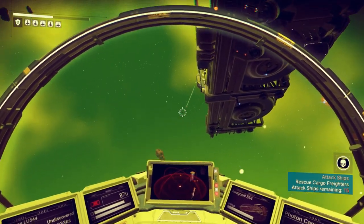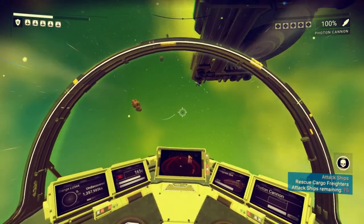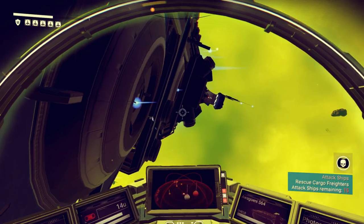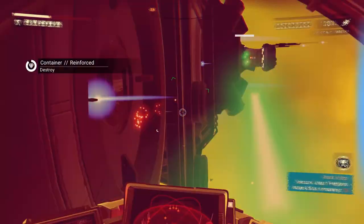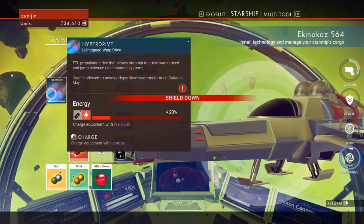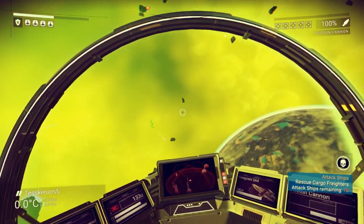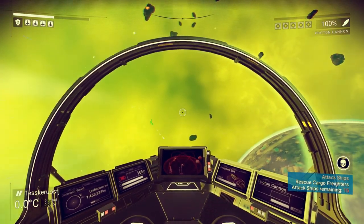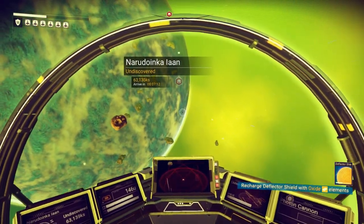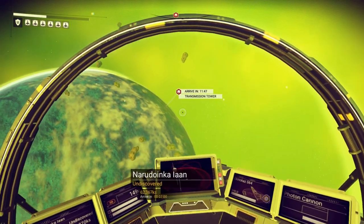I'll see if I can get right up on them before I start shooting. This is when the HOTAS would come in handy — it's better than mouse and keyboard though. Shields taking hits, need to reflect the shields with iron and zinc. This is actually really, really tough — I don't think my ship's outfitted well enough yet. Now that I'm out of that hellhole, it's pretty obvious we're going to have to start gearing up the ship. Fifteen pirates are probably too much — I would have been all right with two or three.